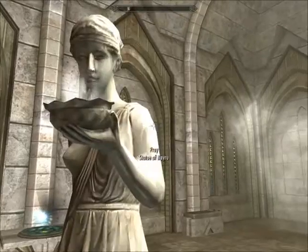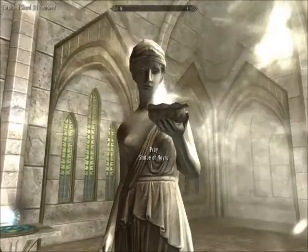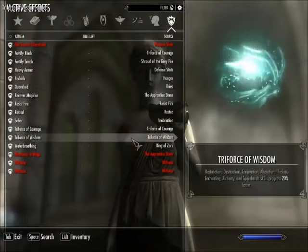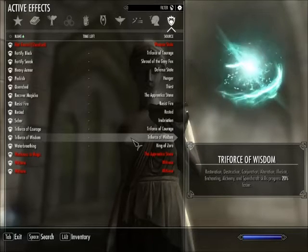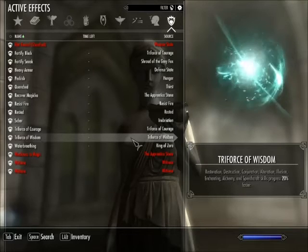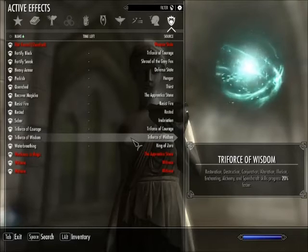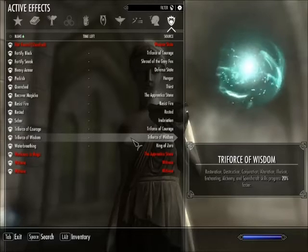So let's get the Triforce of Wisdom from Nayru here. There's the Triforce of Wisdom. The Triforce of Wisdom gives you Fortification of Skill Progression in Restoration, Destruction, Conjuration, Alteration, Illusion, Enchanting, Alchemy, and Speechcraft — pretty much all of your magic skills and, I guess, Smarty Pants Skills like Speechcraft and Alchemy. Those all progress 20% faster. Let's have a little more detail from the wiki.